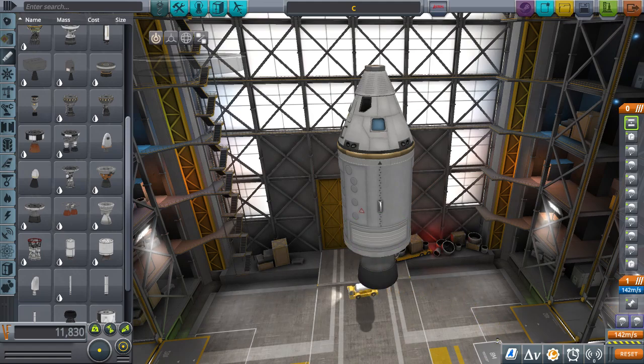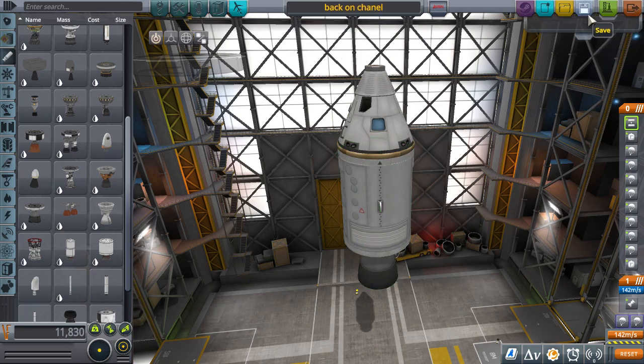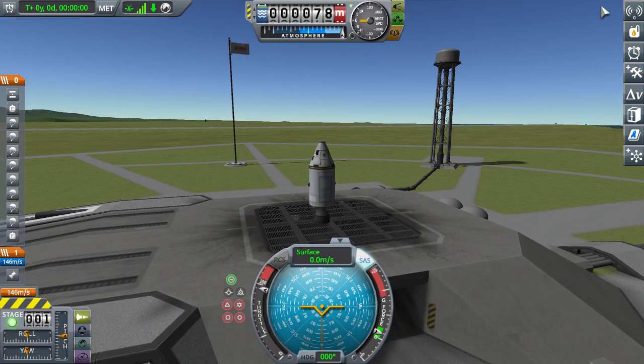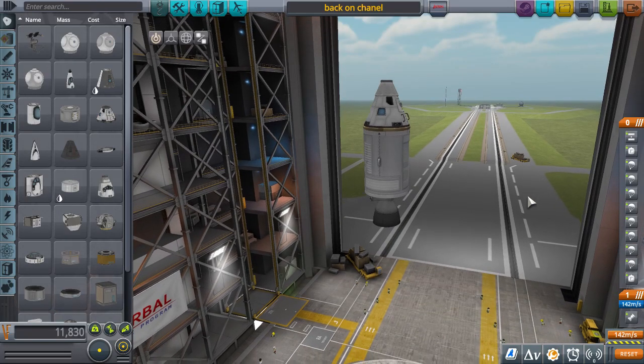A nice burn-about engine - this is perfect for the service module. It actually mapped out perfectly. I actually want to try this out. Save - called 'Back on Channel.' I want to test out this launch vehicle on the launch pad like a crazy person. It's probably not going to work at all.